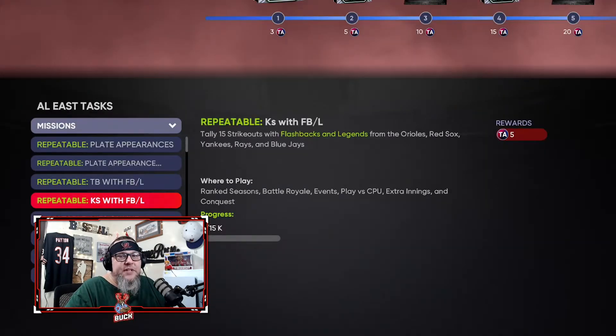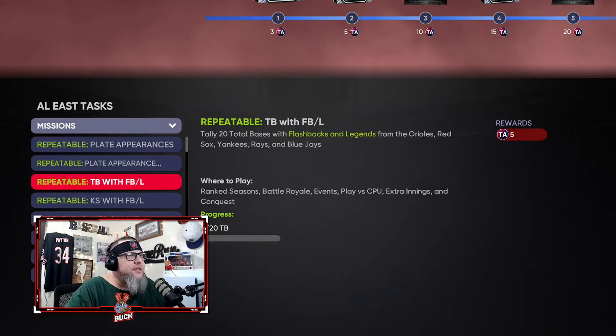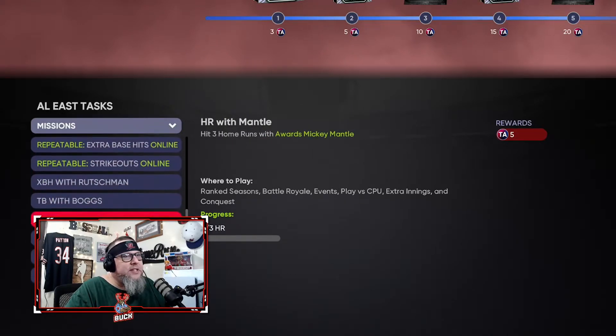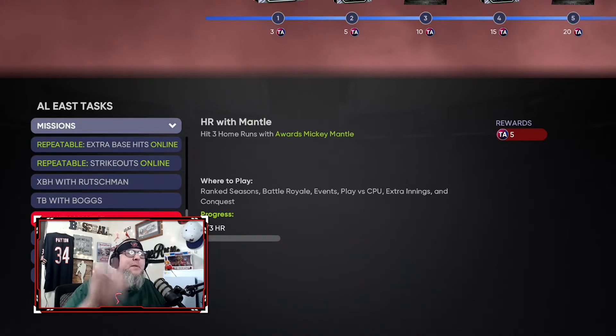Every 15 strikeouts, 20 total bases, and every 100 plate appearances earns you 10 points, 5 points, and 5 points respectively. Since I took Mantle, when he gets his 3 home runs that's another 5 points. This is the quickest, most efficient way — plus you get packs from Team Affinity and from Conquest. Save all those packs and have one ginormous blowout at the end.